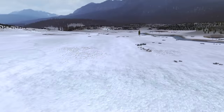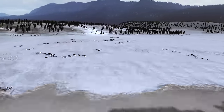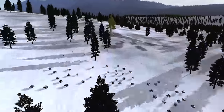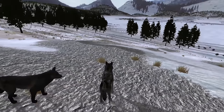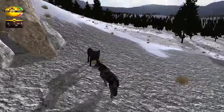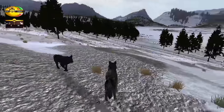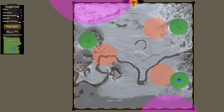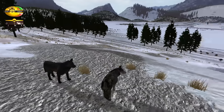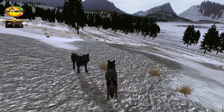Hello everyone and welcome back to Wolf Quest 2.7. We are here once again with Twilight and Eclipse, our breeding pair of wolves who are starting their new pack. We're here at our den, trying to find the den so that Twilight, our mate, can have her puppies. This is down here at the Bison Peak Cutoff — we should be able to see the elk right over here, and the sandbar crossing for getting across the river is nearby.